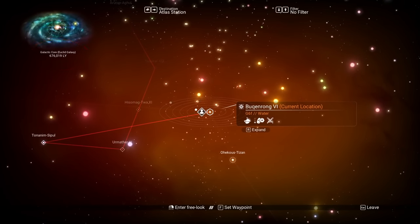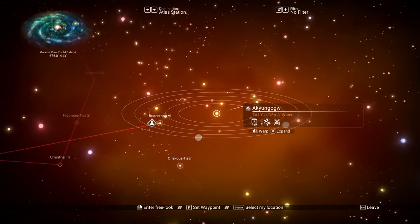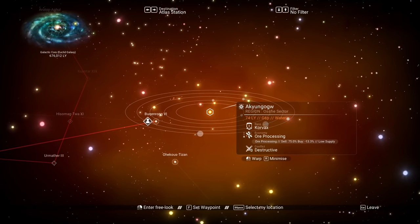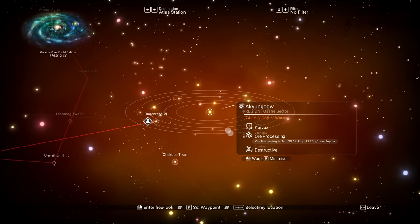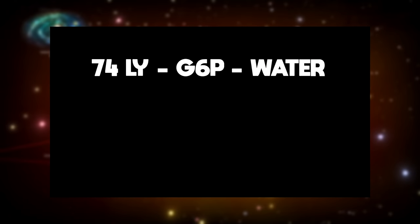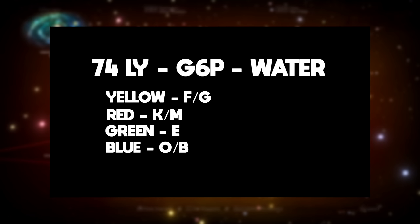How do we go about finding a particular planet? The galaxy map provides all the information you need. If we select a random system, we can see information on the right-hand side: the system name, the region, the distance to the system, a bunch of letters and numbers, and whether the system contains water. We can also see the race that controls the system and what the economy and conflict levels are like. The very first letter will determine the spectral class of the system. Yellow systems are F or G, red uses K and M, green has E, blue uses O and B, and white is determined by an A.